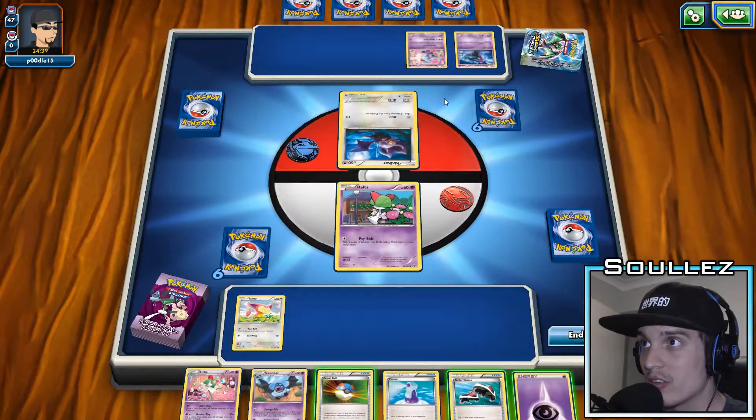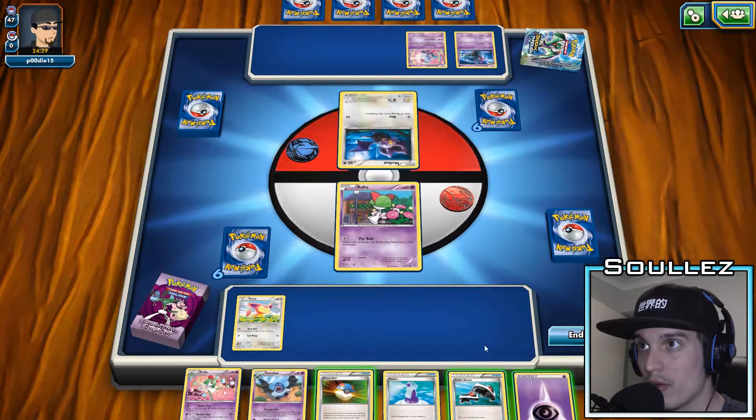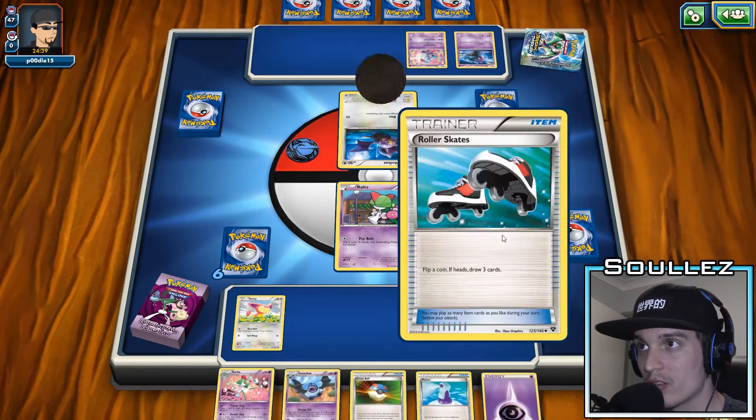Today we are up against the Breakthrough Neuvern deck with Wobbuffet being the primary attacker along with Neuvern himself. We'll start off with the skates.